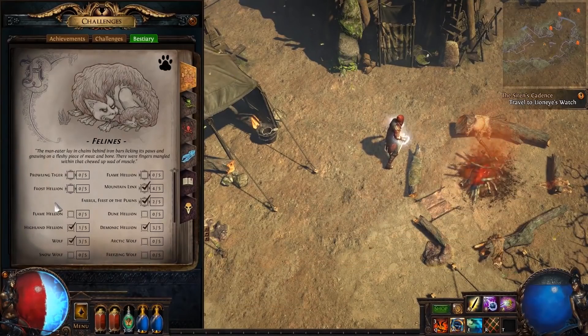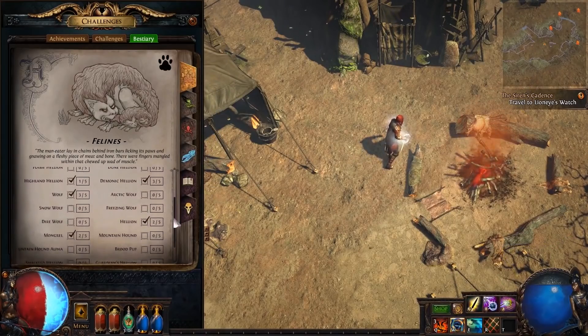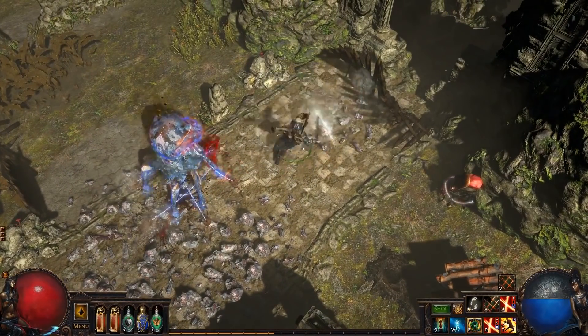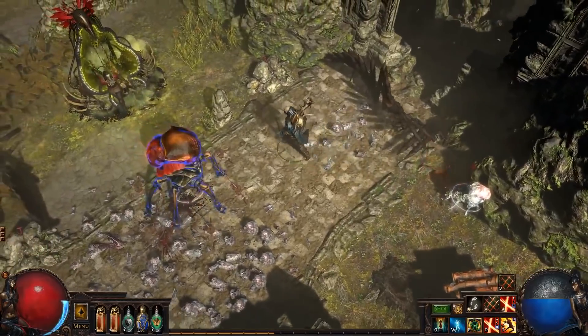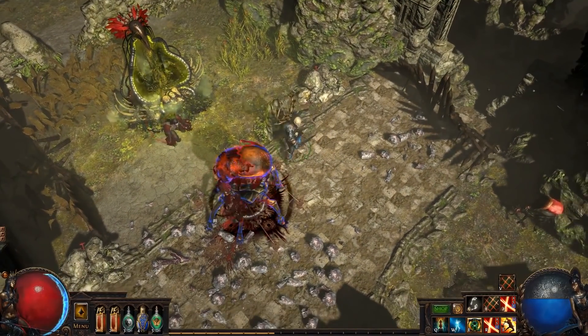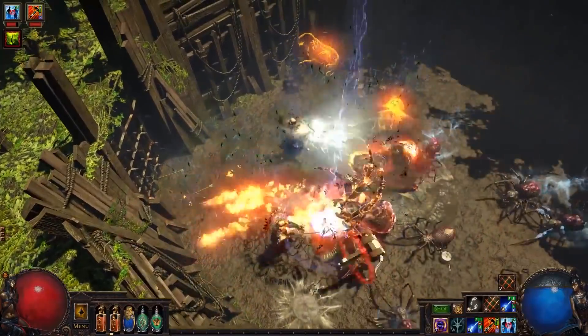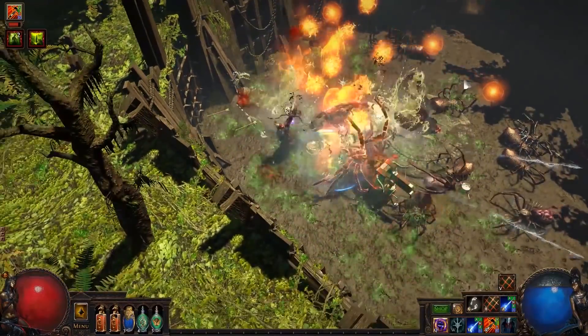The heart of the Bestiary expansion is the record book. It's a collection of monsters, crafting recipes, and other goals for late-game players to accomplish and collect. However, the goal isn't to kill the monsters and collect their materials like you would do in a game like Monster Hunter. Instead, you are tasked with capturing a certain amount of them to fulfill quest objectives and then fight them all at once in order to craft powerful new gear and augmentations.